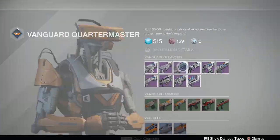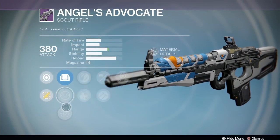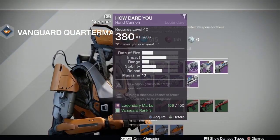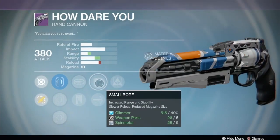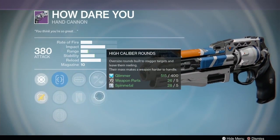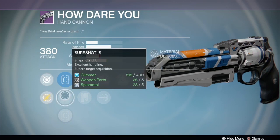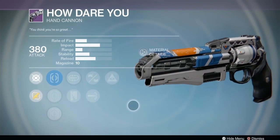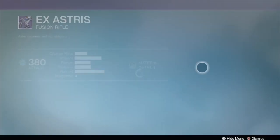The Angel's Advocate has Third Eye - don't like it, moving right along. Then we have the How Dare You hand cannon with Hidden Hand, Small Bore, Mulligan, and Rescue Mag. You can stand to lose a round on this to get Small Bore, so not too upset about that. Rescue Mag is good and it's got the Sure Shot. It is a high rate-of-fire, low-impact hand cannon though, so if you're into that sort of thing, I kind of like it sometimes.